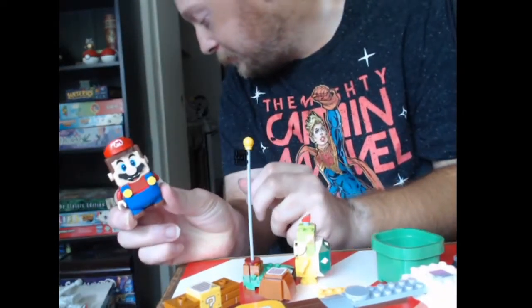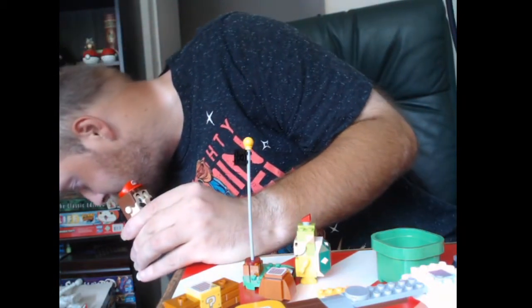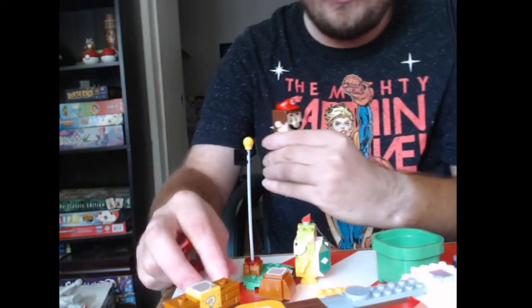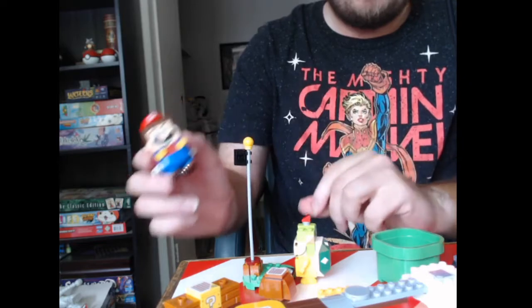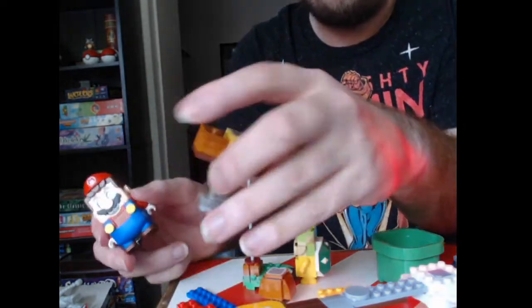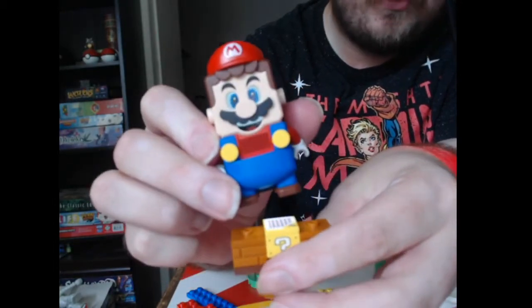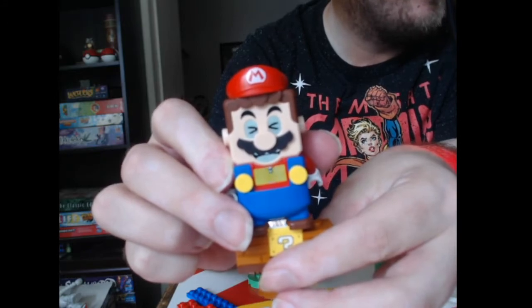I forgot to grab some stuff — hopefully that's easy enough to do. I just need the color, not the specific platform, so that works out. The question mark block I know is not able to manage. Oops, it's not reading the barcode. There we go, now it's actually showing up.